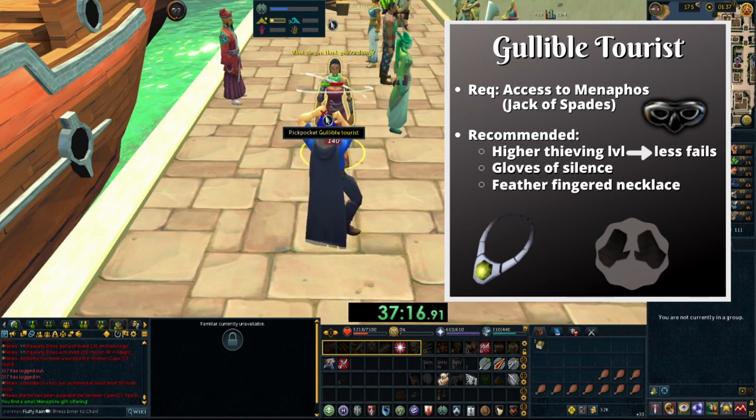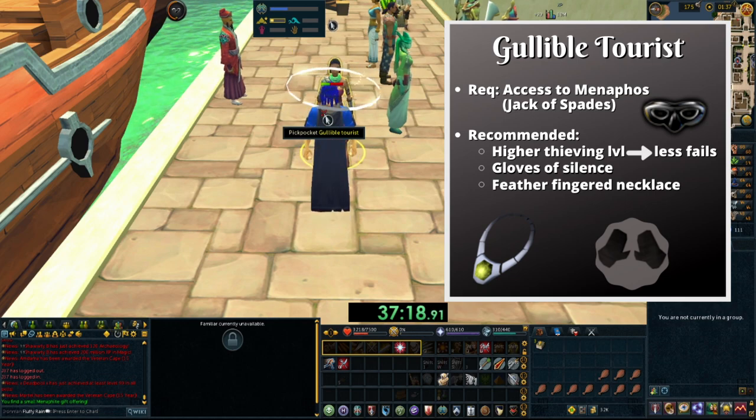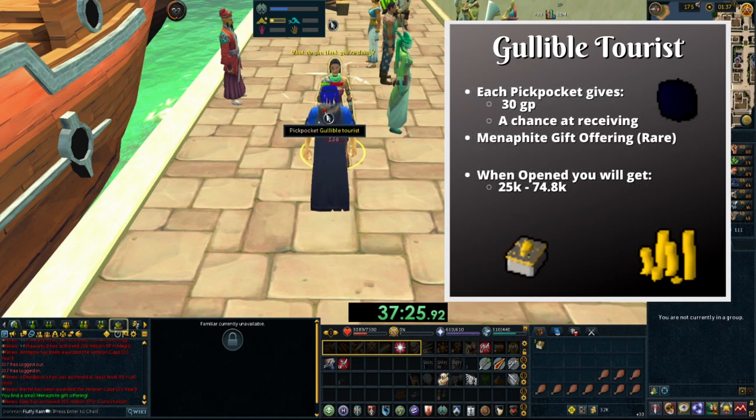The Gloves of Silence can be made at the Varrock Fancy Dress Shop with dark kebbit fur, which can be hunted in the Piscatoris hunting area. A Feather Fingered Necklace is an opal enchanted necklace. Be sure to bring several of each because they do break with use. As you pickpocket the tourist, you'll always get 30 GP, and rarely you'll get a small Menaphos gift offering — this offering is really what you want to get a lot of.